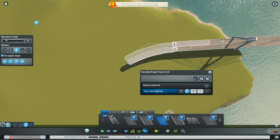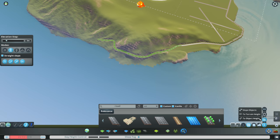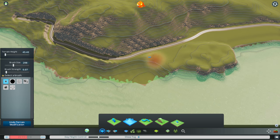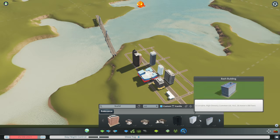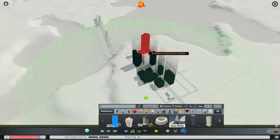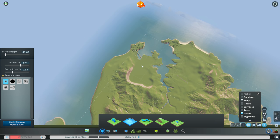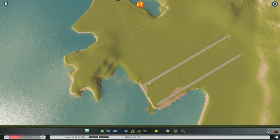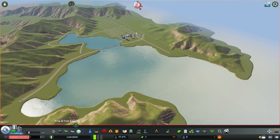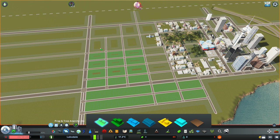One of the most difficult parts of map creation is getting a sense of perspective when you're just working with landscape — no buildings, no roads, no references. So what I would do is map out the mountains and land, then put down some trees and roads, and I'd have pre-made rough outlines of the downtown area and a general idea for the airports. Using Move It, I'd save these and import them into each map version, shuffle them around and think: is this the right scale? Have I left enough room? That way I could get an idea of where things are going to sit.